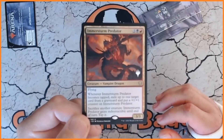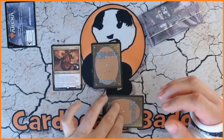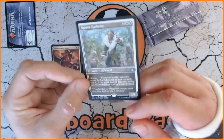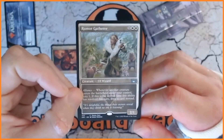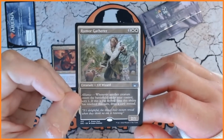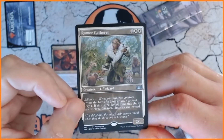That is our first one. The second one is obviously going to be our promo card. I believe the blue one is the greatest one of them all — what have we got? Beautiful looking artwork though. We have got Rumor Gatherer — one white white, a 2/1 elf wizard with alliance. Very, very nice indeed, great looking artwork.